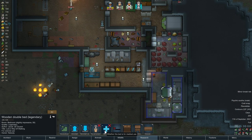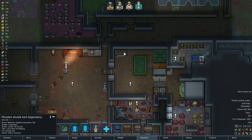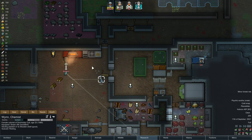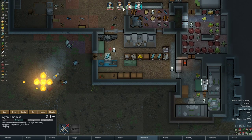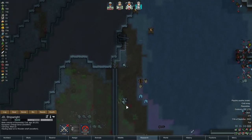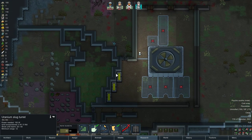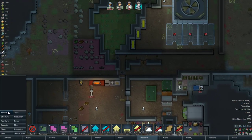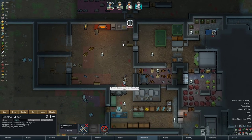Change the bed around so that you sleep here again. JD's finished repairing this stuff up here — let's turn it off. We do have some barrel durability left on that. Bubbaloo, I have something more important for you. It's a cold snap; I need you to harvest these psychoids.